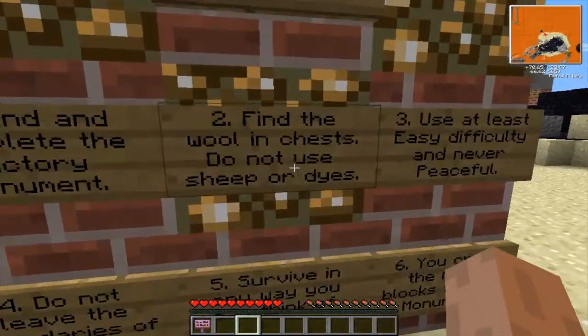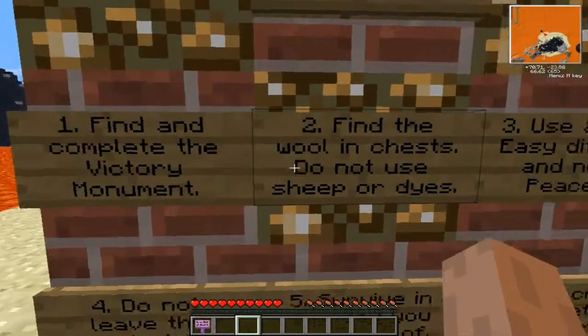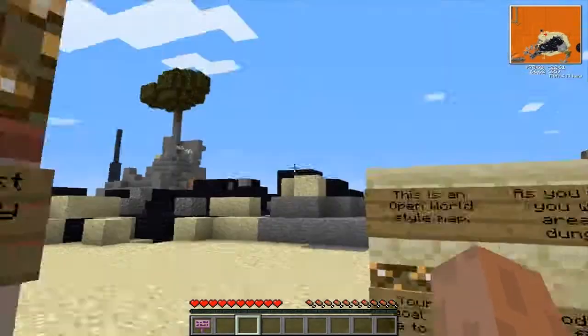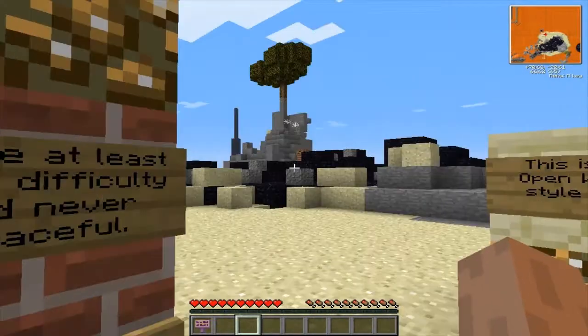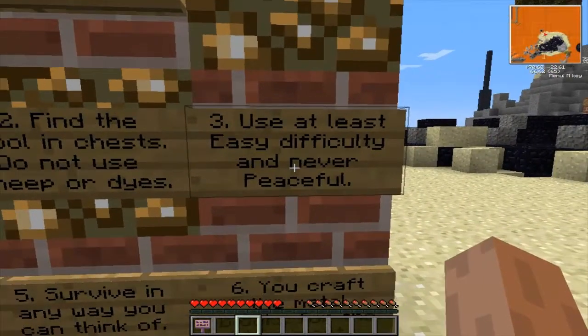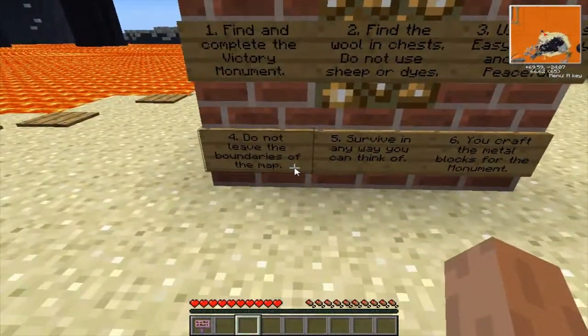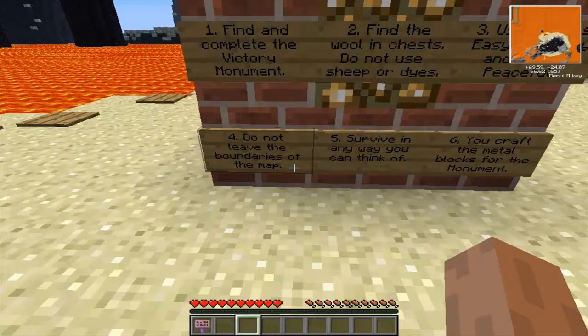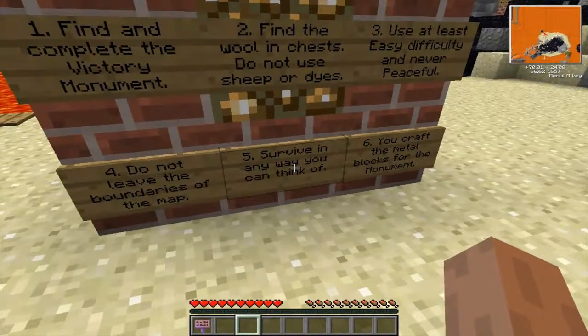Find and complete the victory monument — you have to place wool on top of it. Find the wool in chests, do not use sheep or dyes, so you have to find them in dungeons. Use at least each difficulty and never peaceful. Let's check what difficulty we're on — normal. That's fine, that's good.